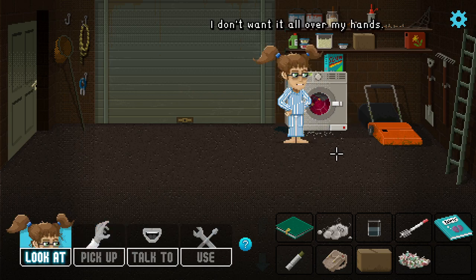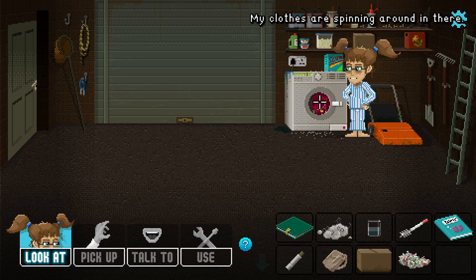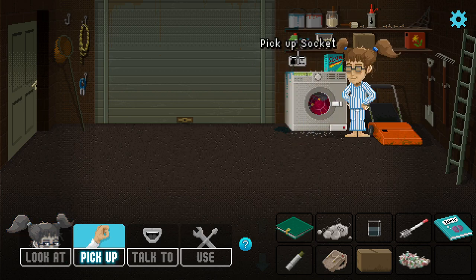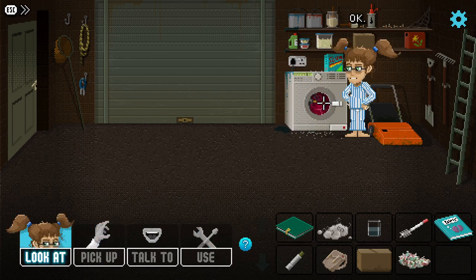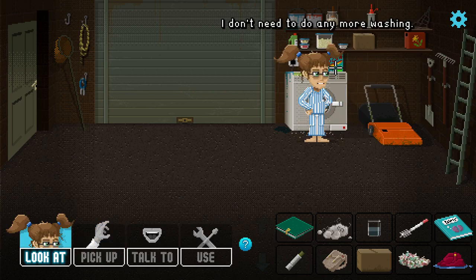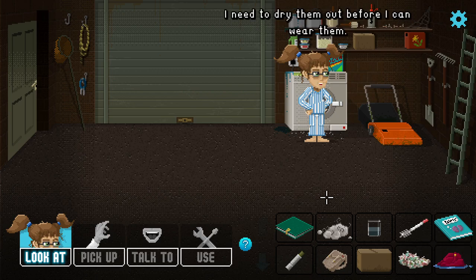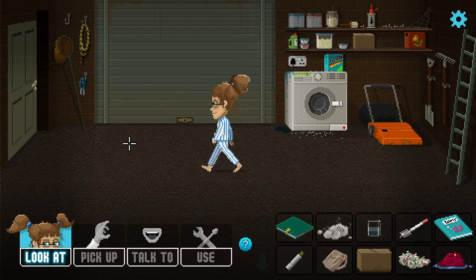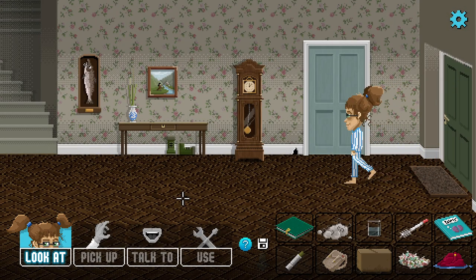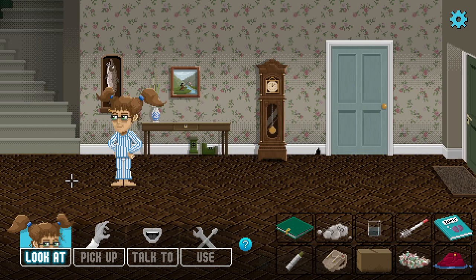There's white powder — sure that's from the washing machine and not from any recreational activities. My clothes are spinning in there. Let's turn it off. Oh, they're all wet. We're gonna have to find a way to dry them — there's no tumble dryer.